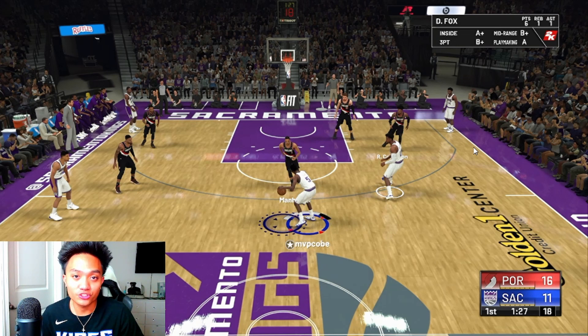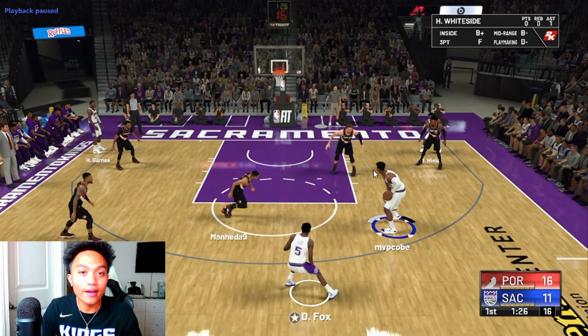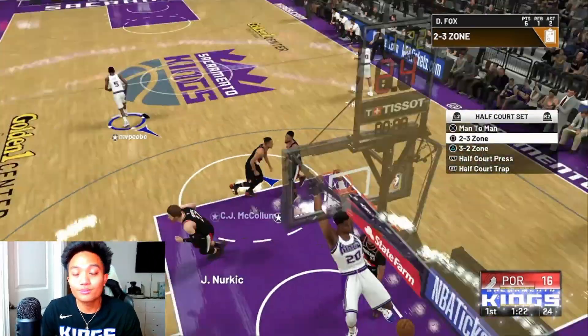So we went over the first way to score — the five-out situation. Now here's the second way I like to score in a 2-3 zone: finding your center at the elbow spot. You need to have the Hawks 2018 freelance set up, because this is how their freelance positions your center if you don't call passing screen away. Just bring the ball up the court without calling anything, and your center will run to either elbow. Get the ball to your center and hold L2 or LT. The way the 2-3 zone AI is programmed, that center defender will move out of the way — then you go straight to the cup. Easy basket all day long.